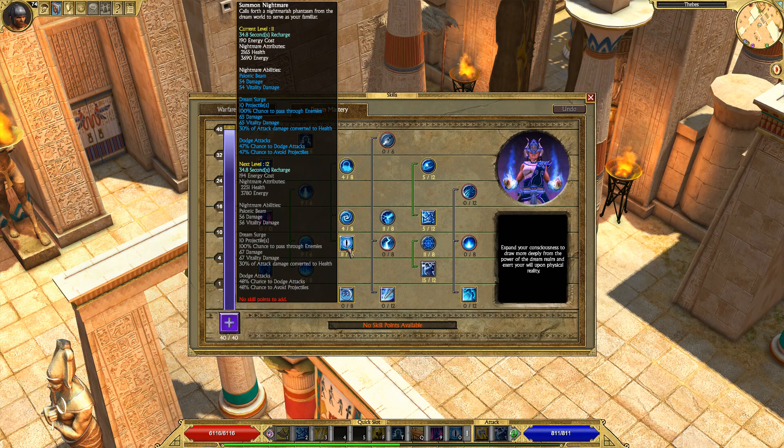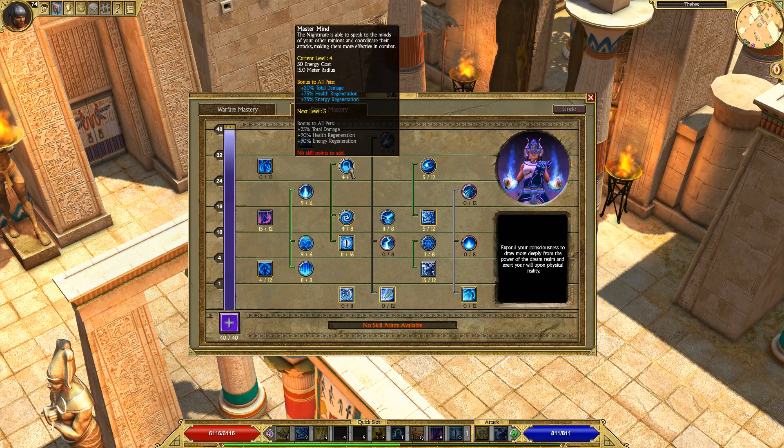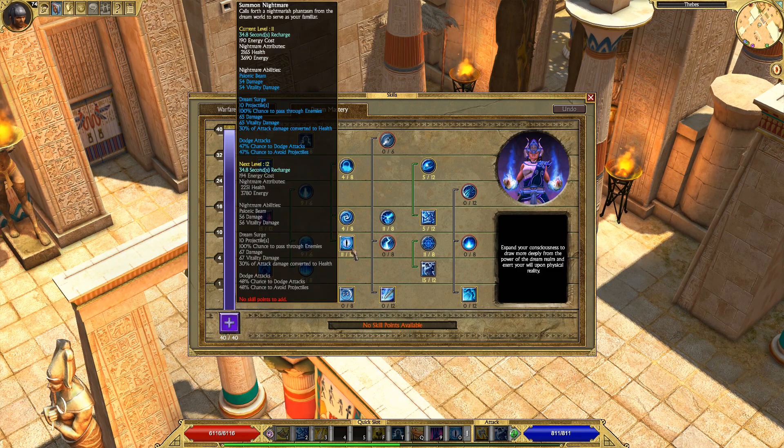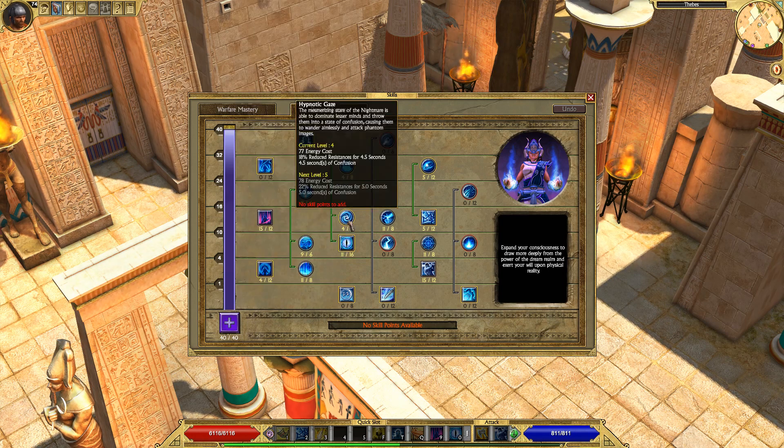Summon Nightmare is going to be your skill point dump after you get all the other important skills. It's not the most useful pet — it doesn't do that much damage. The most useful thing it does is the Hypnotic Gaze passive, which confuses all enemies in the area and reduces their resistances. You want to put a lot of points into Summon Nightmare and Hypnotic Gaze, but no points into Mastermind — you won't get much benefit from it since you only have one pet. Once you've maxed out all your other important abilities, start dumping extra skill points here.